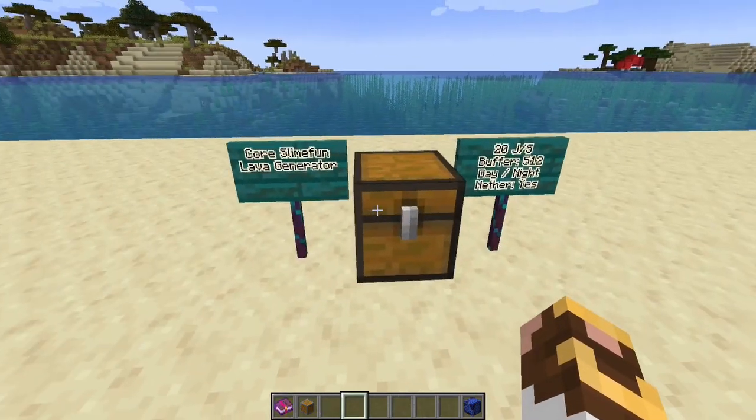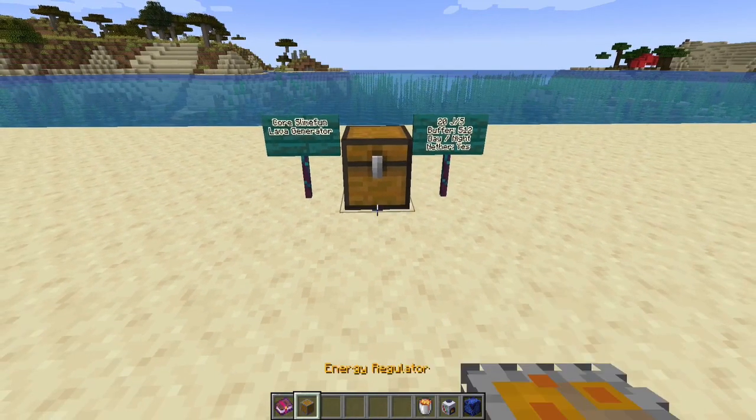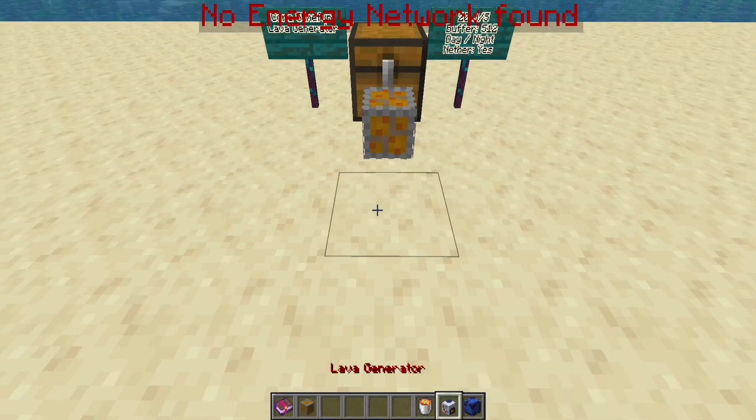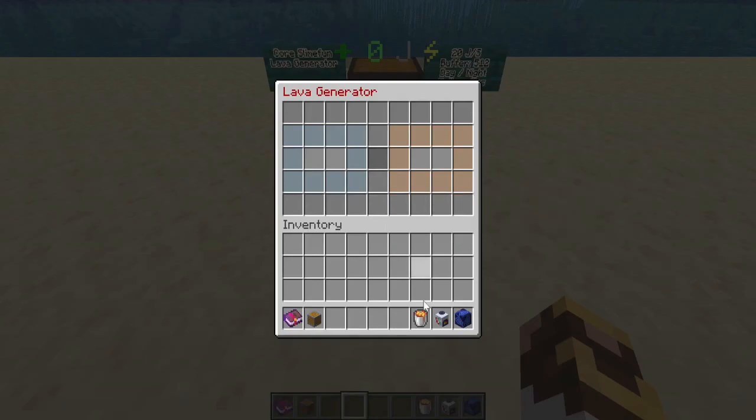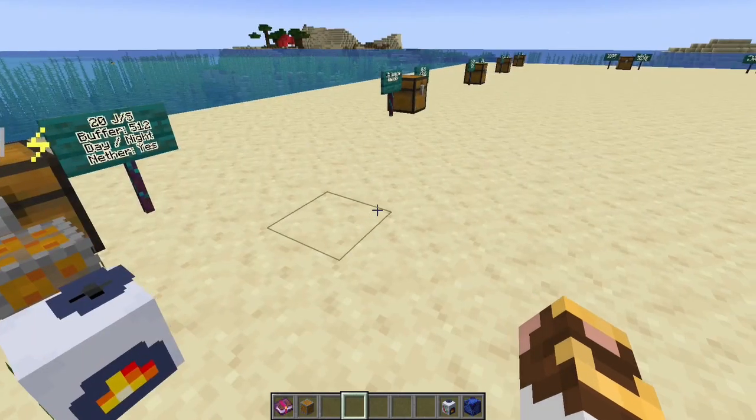Back in core Slime Fun, the lava generator runs solely on lava. It runs at 20 joules per second, has a 512 joule buffer, runs day and night, and will work in the nether. This is a great machine to take with you in the nether since you've got an essentially limitless supply of lava. Even if you're in the end mining ender essence or something else, it's a good generator to take along and it's not too pricey.